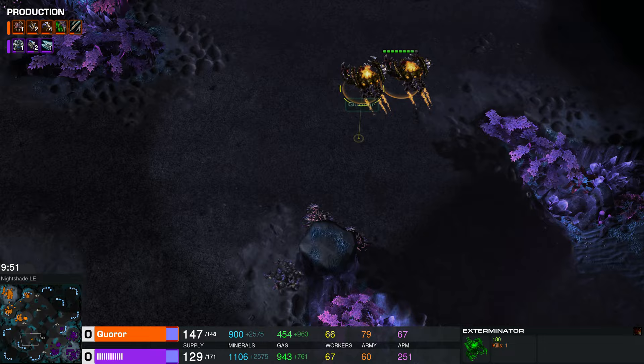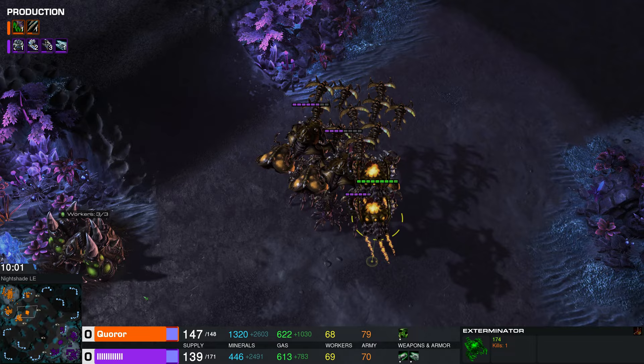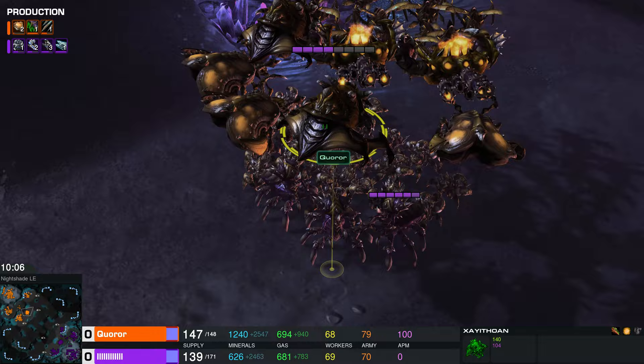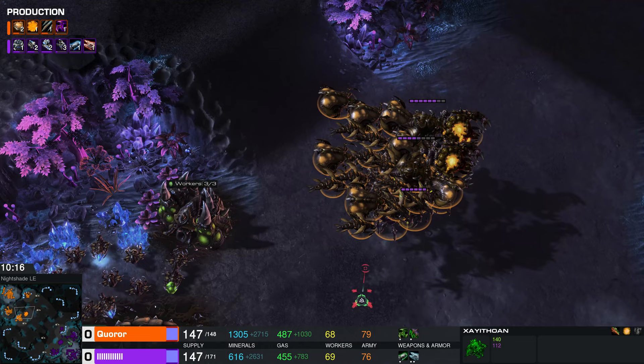Quarar picks up the processing drone as well — that's so important to the Genitron because that's one of their main sources of detection. I'm impressed how much use Quarar has gotten out of those exterminators. That is an impressive looking army of bugs. I even see a Xyathoen in there — it looks vaguely like a bat or a queen from StarCraft 1. It's an aerial spellcaster.